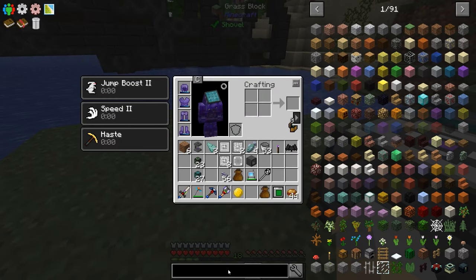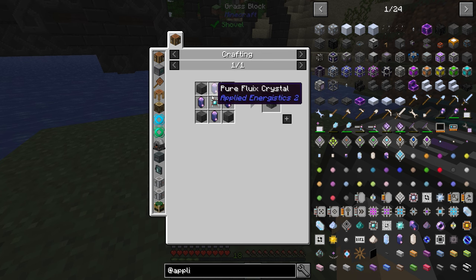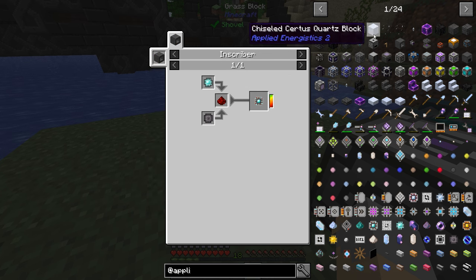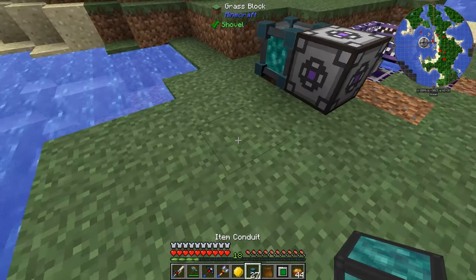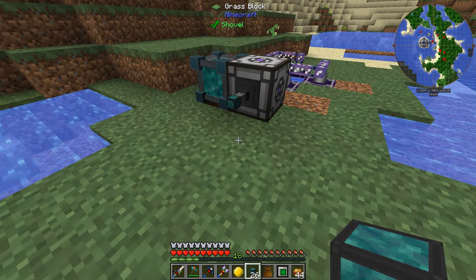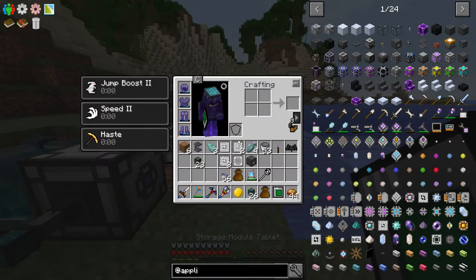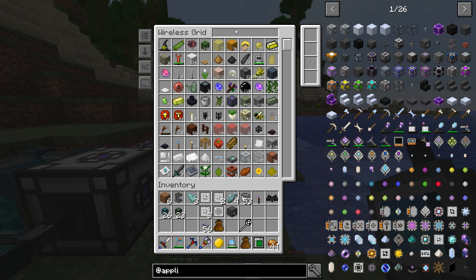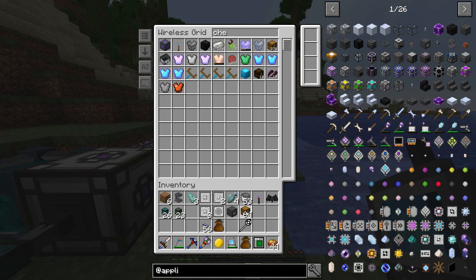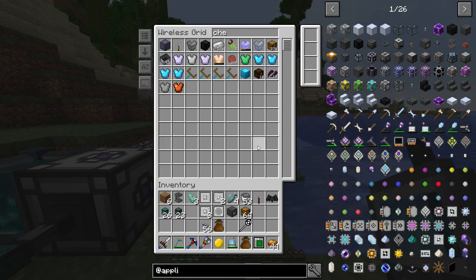Now let's start looking at the stuff we actually need to get an ME system set up. We're going to need an ME Controller, which requires this stuff, and we're going to need one of these Inscribers. Let's make one of these. Let's put an Item Conduit here — why is that connected to the Energy Acceptor? I didn't know those could connect. That doesn't really matter. Anyway, let's go to the chest and grab a couple. We're also going to want some speed upgrades — these acceleration cards. That's going to be very important.